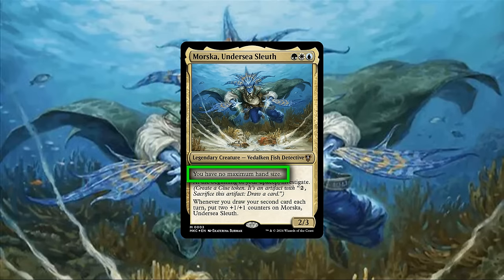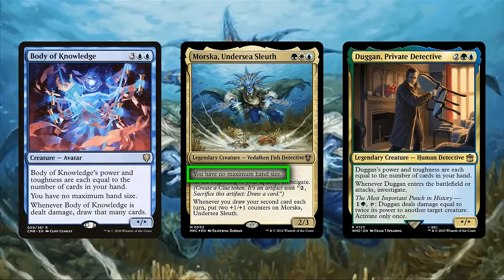And finally, since Morska wants us to be drawing up to eight cards per rotation, her passive ability to remove our hand size limit is appreciated to not only ensure we don't waste resources by having to discard down to hand size, but also helps us set up any cards that care about our cards in hand to make them even more effective.